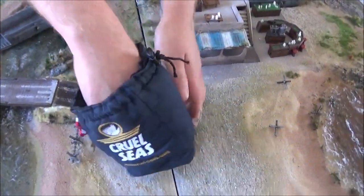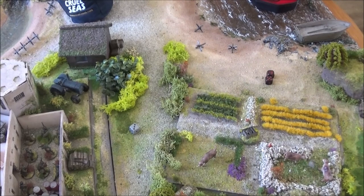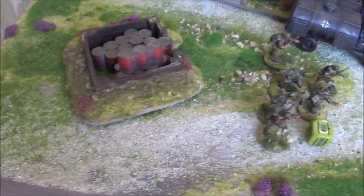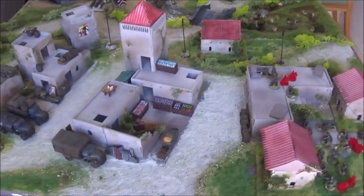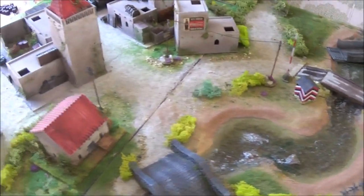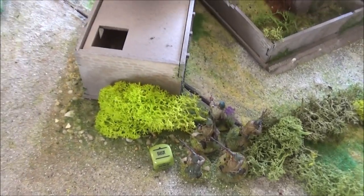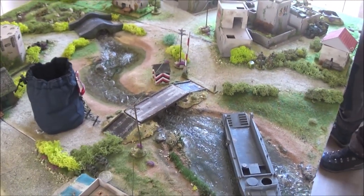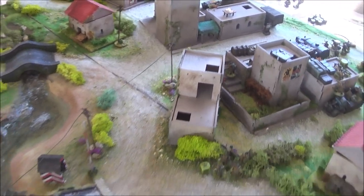Three consecutive commando dice come out, letting James run three sections of veteran infantry — fifteen men — pushing for a big assault on the main town. The Germans finally get a dice and rally the Volksgrenadiers, removing both pins. With 15 veteran commandos pushing toward the town and most Germans pinned, the early tempo belongs firmly to the British.